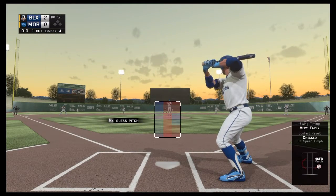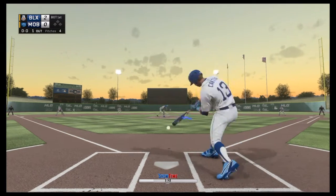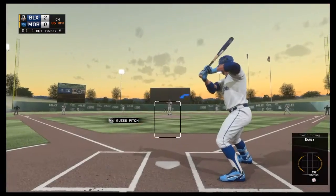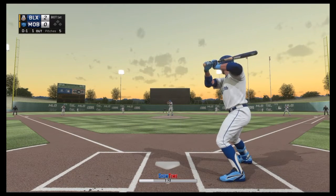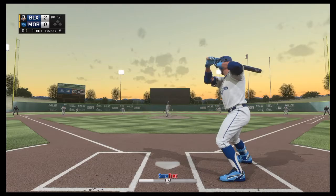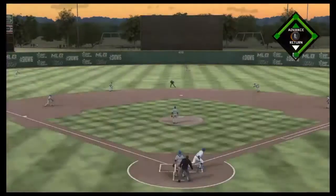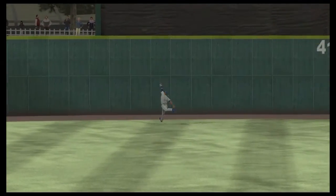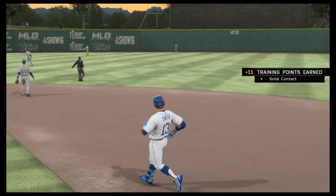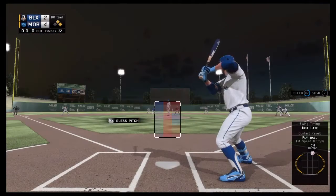Moving ahead to the next game - we're down 2-0 in the first, Carter batting second in the lineup today. Next pitch to Carter - uses some Showtime and that is driven deep to left-center field, back back, and the center fielder is there right in front of the warning track for the out.